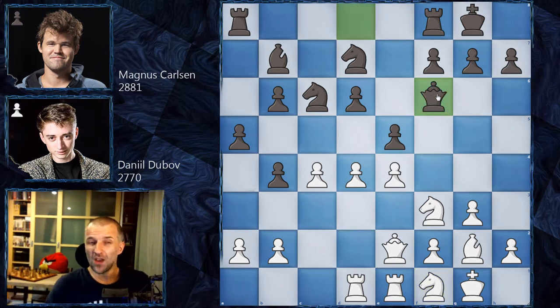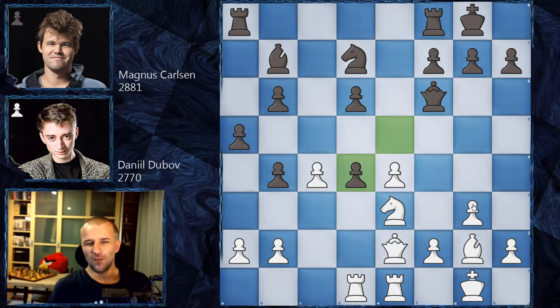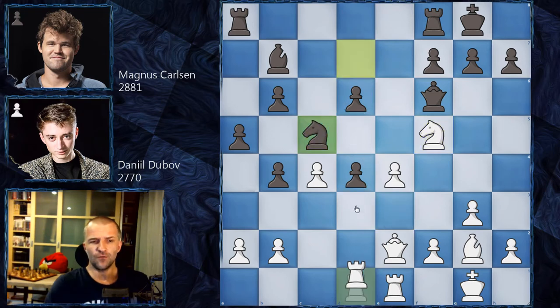Magnus went for the more active queen f6, however the engine completely dislikes this move. It's not easy to figure out why, but let's see what Dubov played. Knight e3 as planned, then knight d4 — he takes on d4 — and now this is the critical moment of the game. White can build the advantage by playing the best move: knight f5, attacking the pawn. White gets a pretty good advantage from these isolated two pawns, and it's very difficult for black to do anything here.